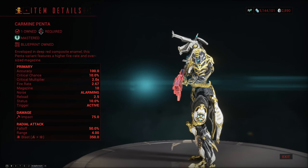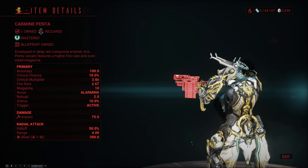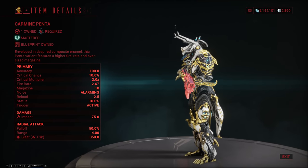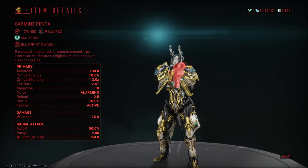The Carmine Penta is a mastery rank 6 primary grenade launcher that has very similar stats to the standard Penta. It does 75 impact with a projectile, and when the projectile blows up it does 350 blast damage in a radius of 4 meters with 50% falloff. Other than that, it has relatively low crit and status.